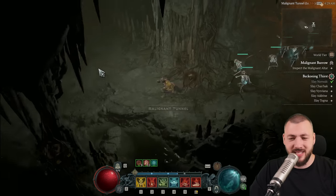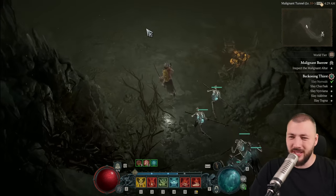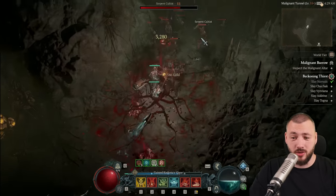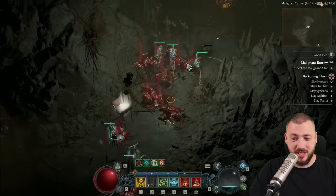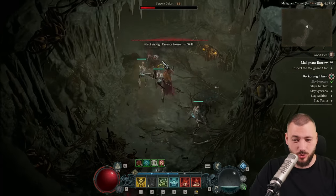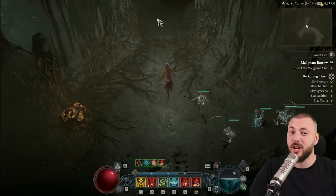As an interesting heads up, as I was going through this malignant tunnel there are quite a few minions in here, and I dropped the Blackened Femur here as well. So there is a very slim chance that these enemies also drop the resource needed to summon Varshan — it's just very unlikely though.